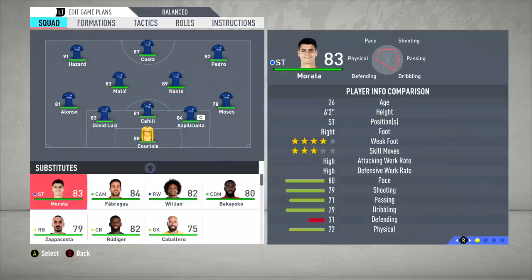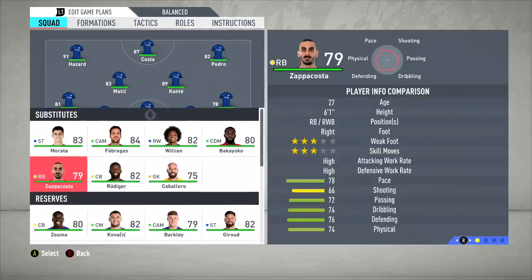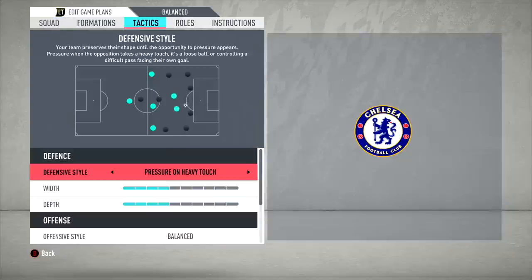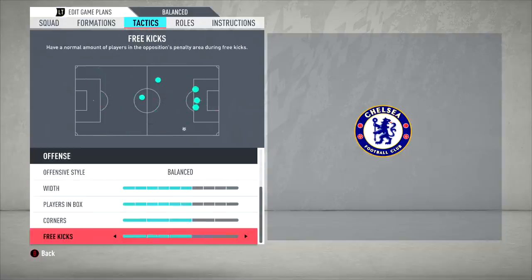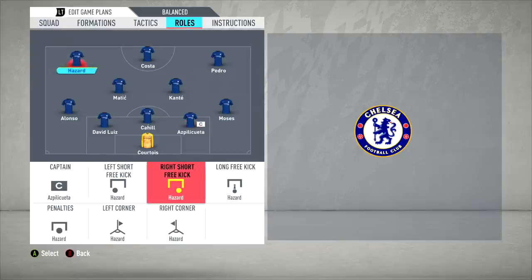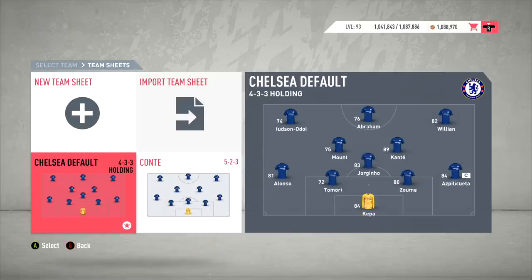Conte had decent bench options too: Alvaro Morata, who now plays for Atletico, Fabregas and Bakayoko — both now at Monaco — Willian, Sapa Costa, Rudiger, and Caballero. The tactics replicate Conte's play style really well: pressure and heavy touch, low depth, balanced offensive style, with Azpilicueta as captain and Hazard taking free kicks, penalties, and corners. Ratings for Conte's players have been adjusted to match what they deserved that Premier League-winning season — Costa at 87, Matic higher rated accordingly.